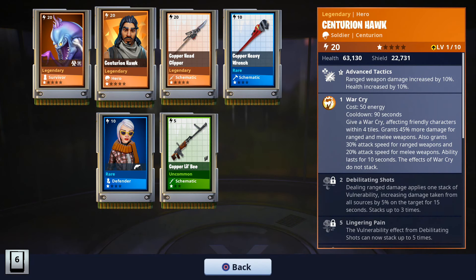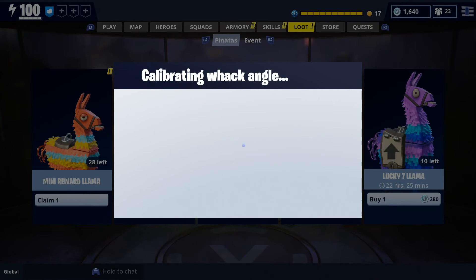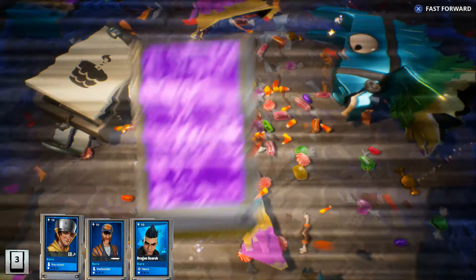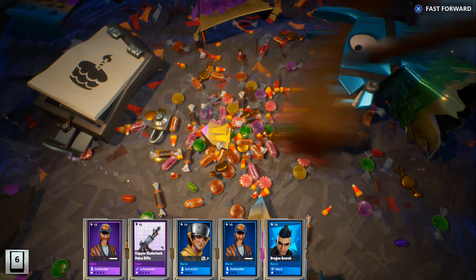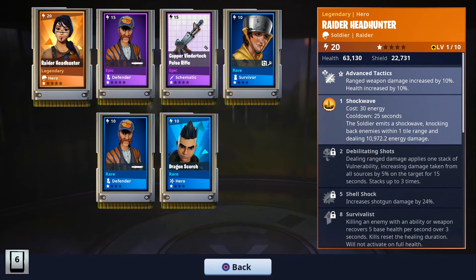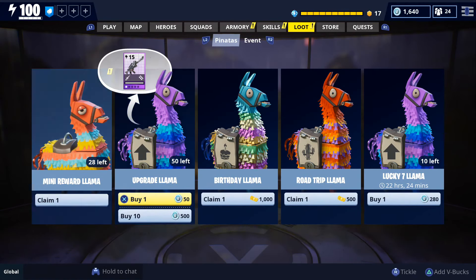Those are the two things we're going to try to get with our last seven birthday llamas. With this first one we got a Troll Centurion Hawk, a hero from the first Survive the Storm event, and also the Copperhead Clipper Spear, which I believe is one of the scavenger weapons from the first Horde Bash event. So evidently those were items we were missing. Opening another one — we got an epic Vendor Tech Pulse Rifle, an epic defender, and Raider Headhunter, but I already own the epic version, so that's not really new.